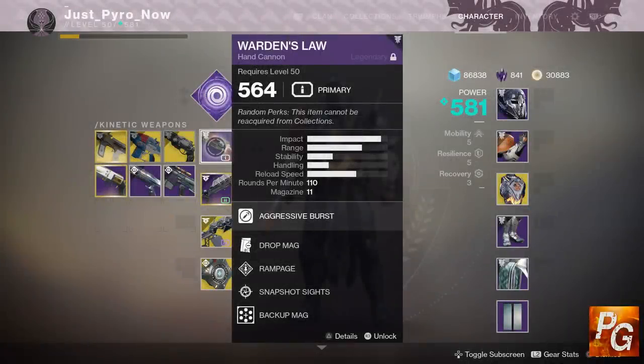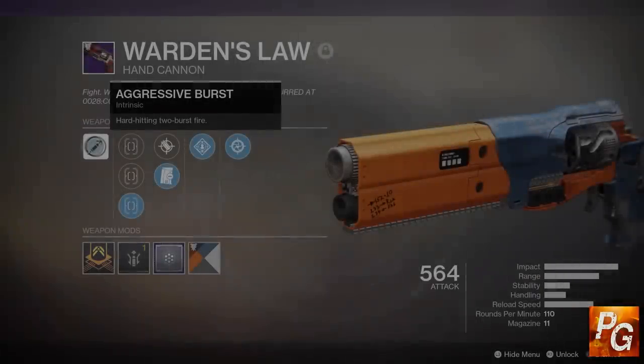Hello everyone and welcome to another Pyro Gaming video. Warden's Law is a new 110 archetype hand cannon that drops from the Warden of Nothing nightfall, which is one of the nightfall options this week. It can drop with a curated or fixed roll, and it can also drop with random perks. The one you see here is one I got from this nightfall earlier today with random perks — I got mine with Drop Mag, Rampage, Snapshot Sights, and a Backup Mag mod.